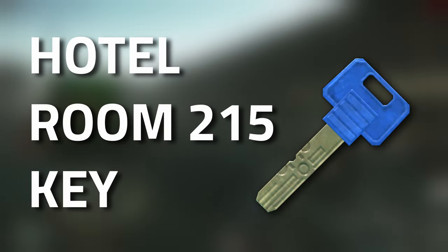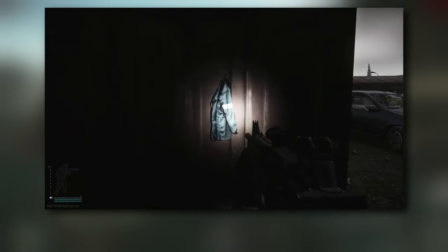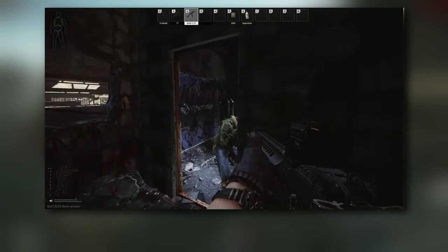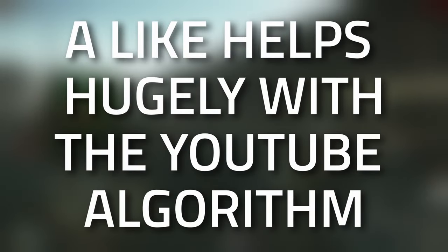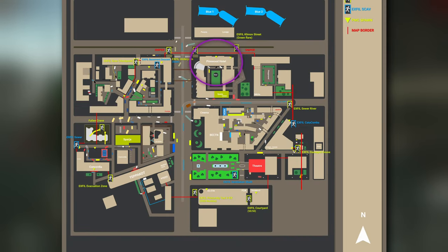Hey guys, and welcome to a key guide for the Hotel Room 215 key. This key currently spawns in jackets as well as in the pockets and bags of scabs. Don't forget to leave a like on this video if you find this guide useful. Now, where to use this key — this key is used on the Streets.